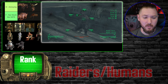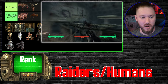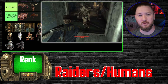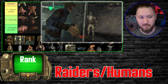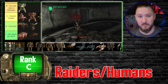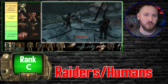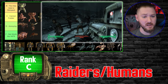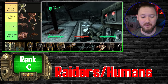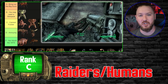Now we move on to human characters. The first group is a catch-all for any Mercs, Slavers, or guards — any human you'll regularly interact with throughout the game. I'm putting this enemy in C tier. By the time I hit level 12 to 15 I was taking them out pretty regularly, especially with long-range weapons or explosives, and I never really needed stim packs unless they got in a few good shots. C tier is a perfect spot — the definition of cannon fodder.